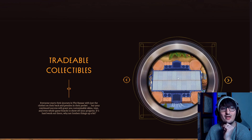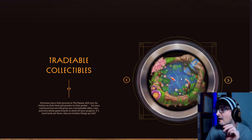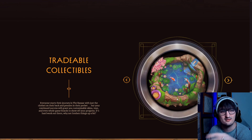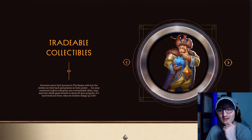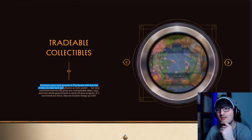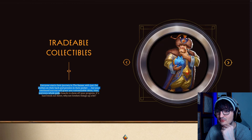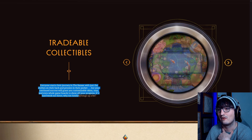Trade collectibles — contentious point. We have a Pygmalion board here, I know because I inspected it and it says Pygmalion on it. This is a Pygmalion board — it looks kind of Greek inspired, Mediterranean inspired is what I should say. There's a koi pond and what looks like a toy for a corner. And then the Pygmalion skin we've seen a bunch of times. Let's pay attention to some wording: 'Everyone starts their journey in the Bazaar with just the clothes on their back and the pennies in their pocket. But your continued success will grant you customizable skins, toys, and even whole game boards to show off your progress. It's hard work out there — why not freshen things up a bit?'